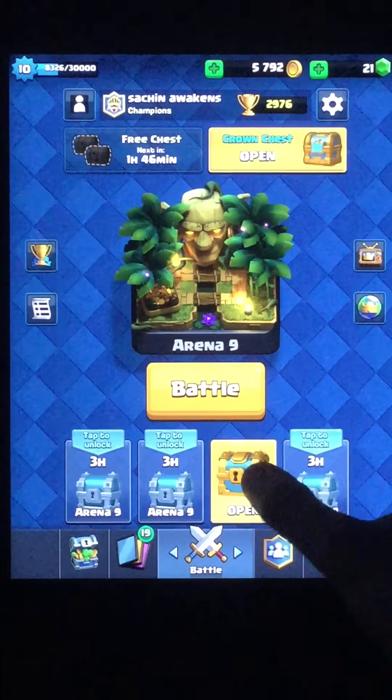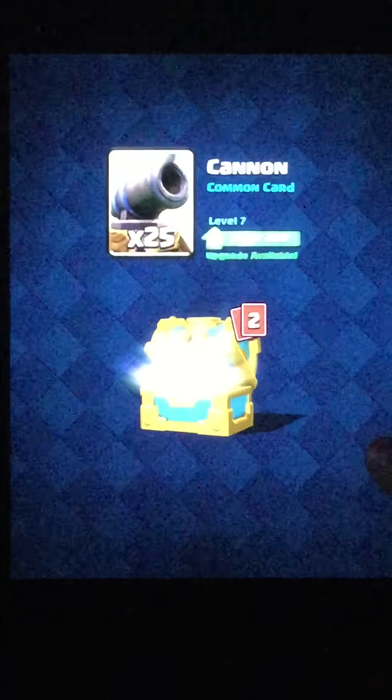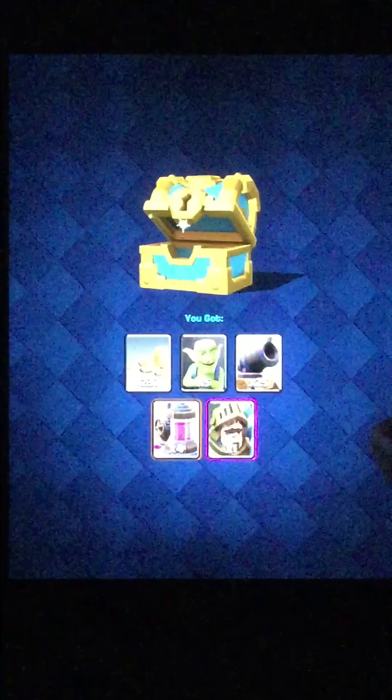Now we'll open the gold chest — five, four, three, two, one. We got 237 gold, and 5 gold, 25 cannons, more laser goggles. That's pretty nice.